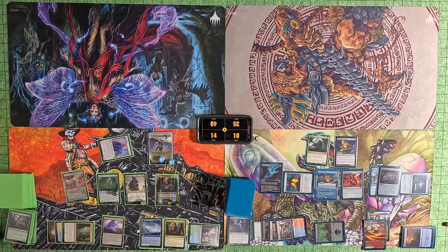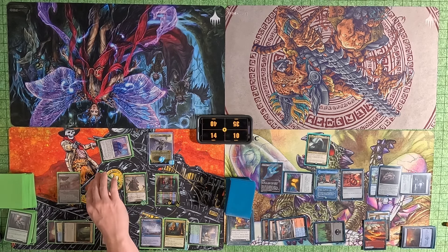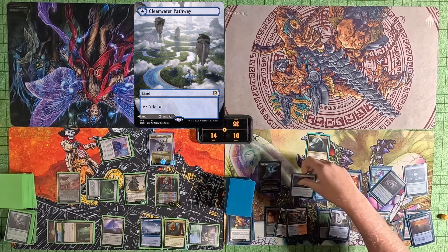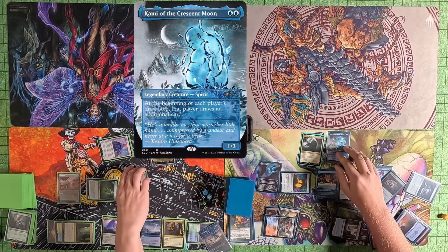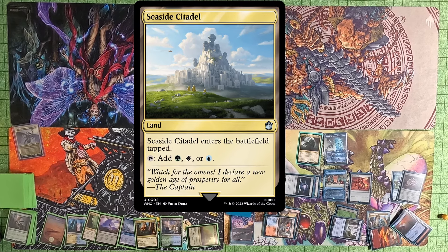He then swings an 11/11 Traxa at me. I go to 19 commander damage and go down to 10. He passes to me. I do my Mana Crypt trigger. I then play a Clearwater Pathway. I then Cyclonic Rift his board — everything comes back to his hand. I then cast a Kami of the Crescent Moon. Passed to him.